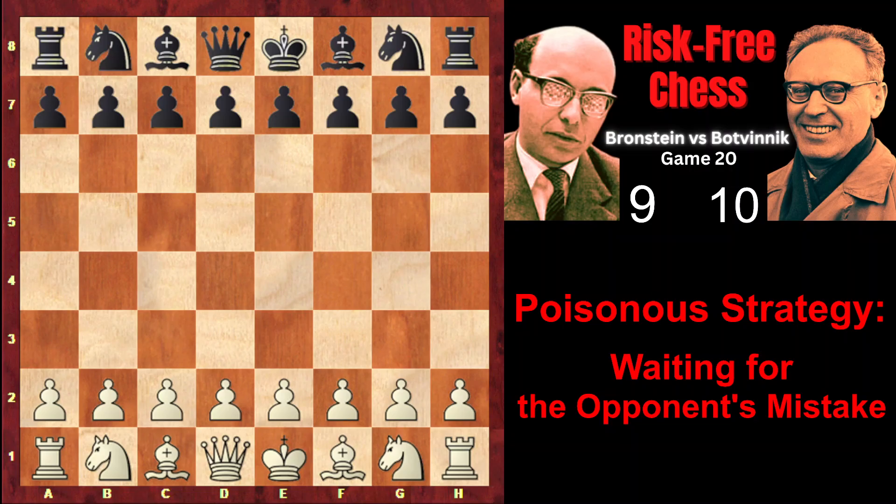After losing the previous game, Brandstein decided to play safely in game 20. He had already lost two games in a row in this match, in games 6 and 7, and realized that if this happened again, he would be completely demoralized and the match might be over for him. Therefore, his main goal in this game was to avoid a defeat at all costs and recover from the painful loss in game 19. At the same time, the strategy that he chose for this game contained in itself some poison, as Brandstein writes in his annotations.